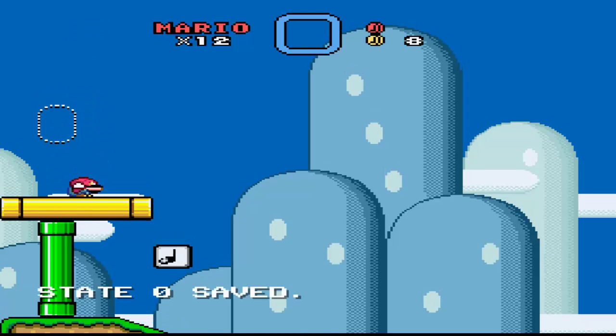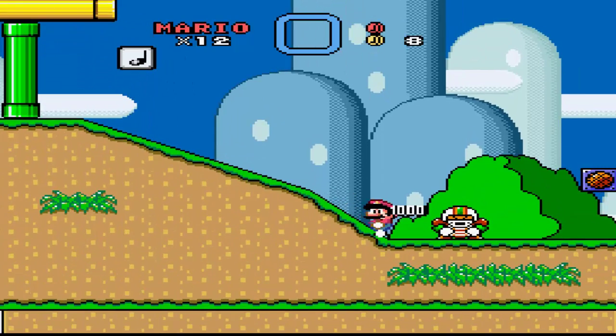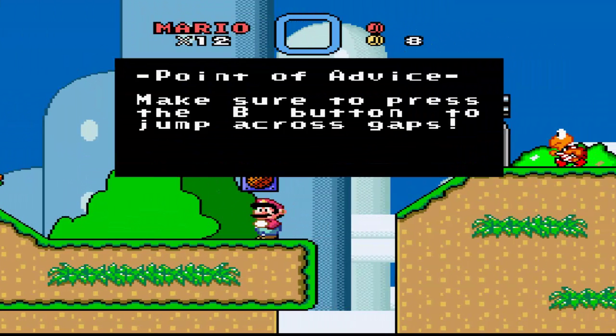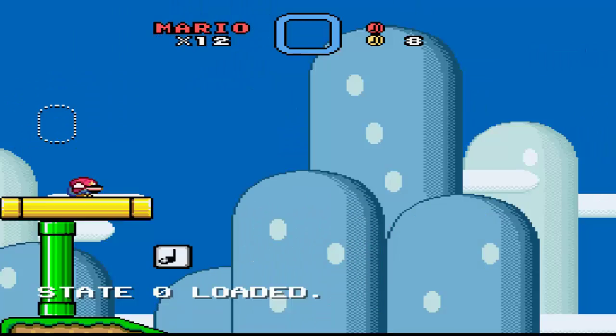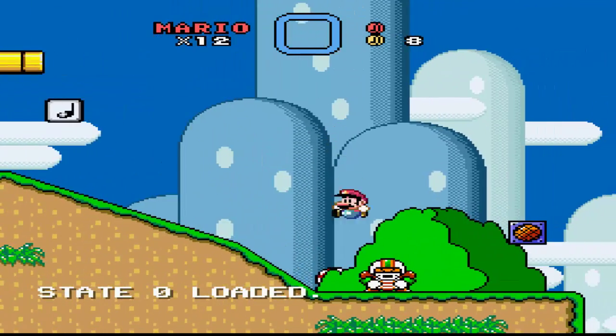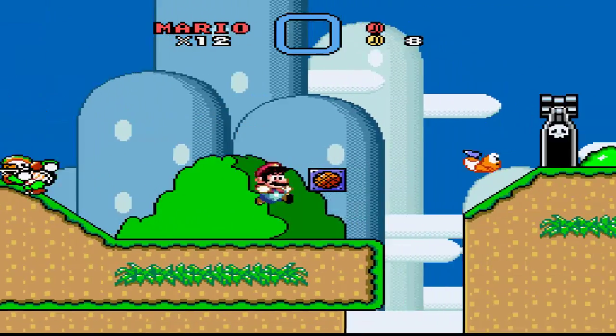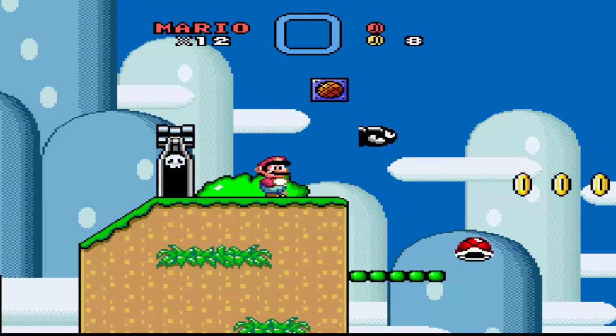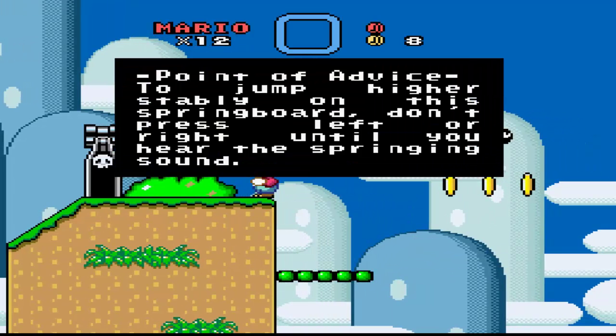Oh, a little outline! Excellent little outline. It says, point of the device: make sure you press the B button to jump across the gaps. I'm really glitchy. Point of the device: to jump higher — okay.